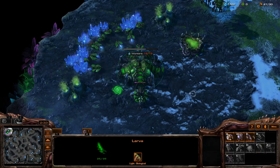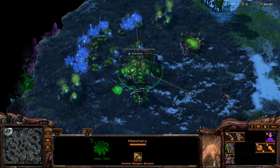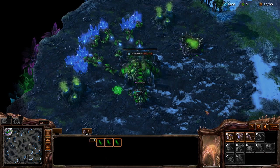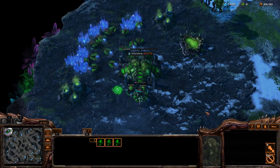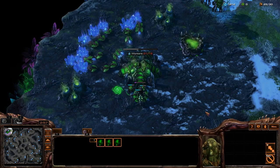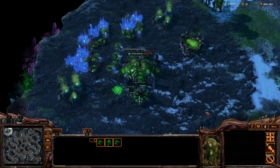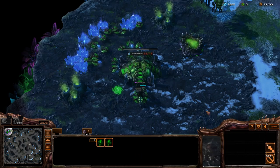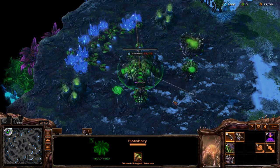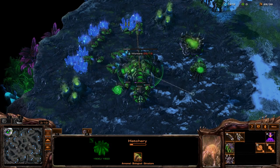What we're going to do is keep our larva count at zero. As soon as this hatchery finishes this inject, we're going to immediately queue up another inject, and since we have one base we're going to make one overlord and two drones. In Zerg play, the way I like to think of it is: try to make as many overlords in your macro cycle as you do bases. So with one base, within every macro cycle make one overlord. Just keep doing this — keep it at zero, keep it at zero. As soon as this inject cycle is completed, queue up another inject, then make one overlord and two drones, and just keep doing that.